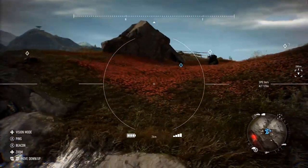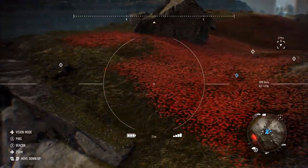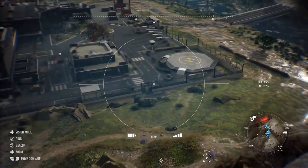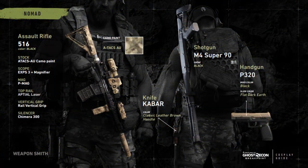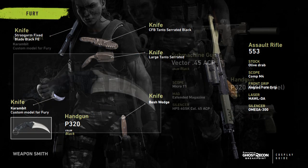Starting with the cosplay guide, the first character is Nomad, who has the 516 assault rifle, the M4 Super 90 shotgun as a backup, and a P320 handgun. You'll notice the P320 is a common staple across the Ghost squad. Next is Fury, rocking the 553 assault rifle, the Vector 45 ACP submachine gun as backup, and another variation of the P320 pistol.